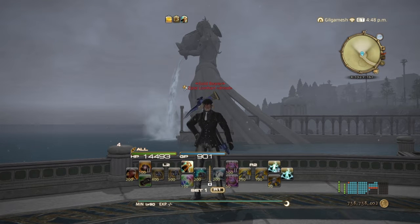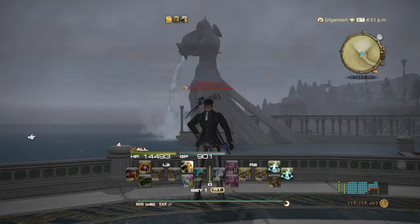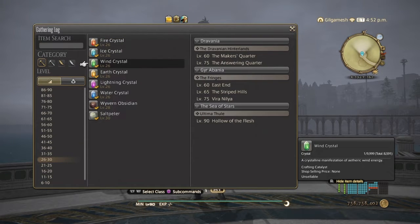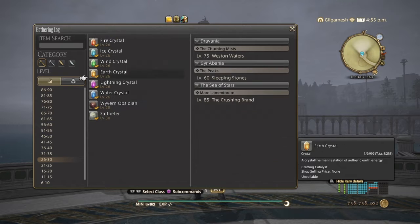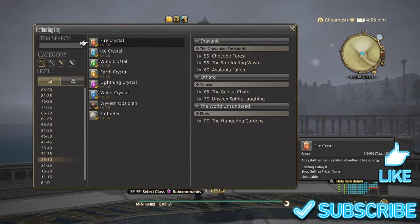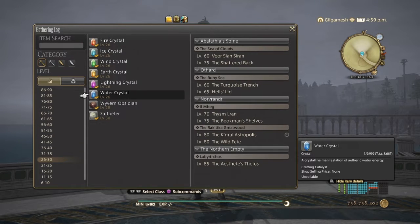Each crystal has a valuable item that you're going to be farming while your GP regenerates. Fire, wind, lightning, and water are the most-used crystals in the game. Water and fire are used to make the purple script items for crafters. Wind and fire are used if you're doing leaf quests, or lightning and water if you're doing alchemist quests. Wind and fire is for Goldsmith if you're doing the star quests.